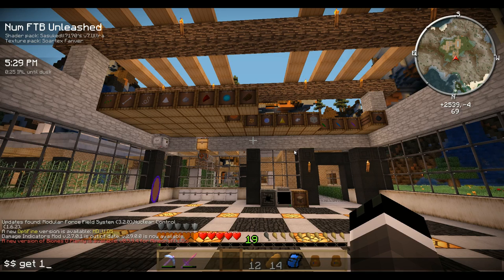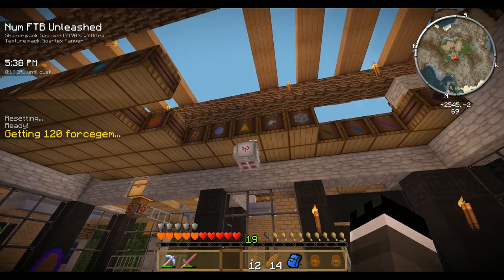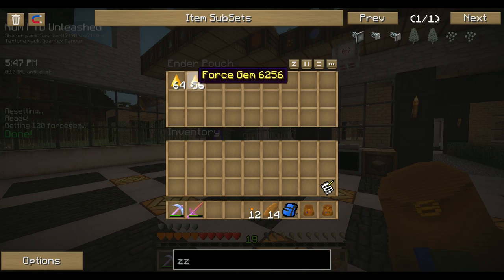For example, I can get 120 force gems. My turtle will know how to get to whatever item I tell him, and then he grabs my force gems. In my ender pouch labeled 'from base,' I got my force gems — exactly 120.